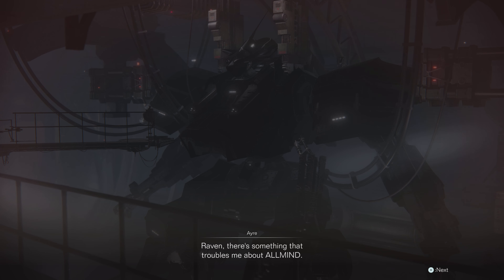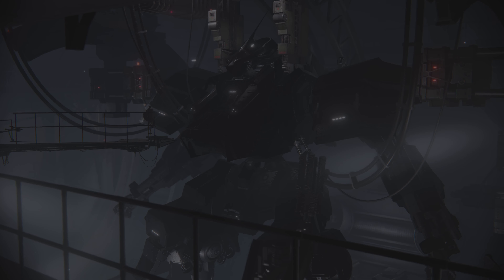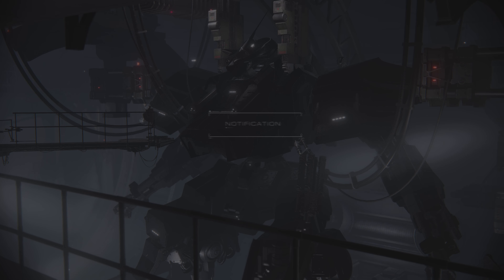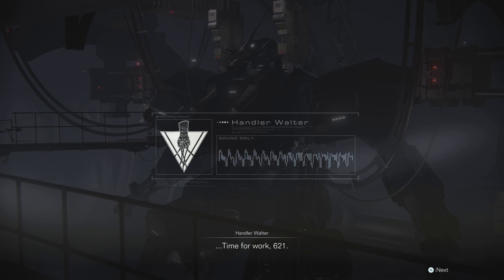Raven, there's something that troubles me about Allmind. I've been looking for information on Kate Markson and there's nothing. Is she another asset to the release project? Time for work, 621. This next mission is all or nothing. Make sure you attend the briefing.